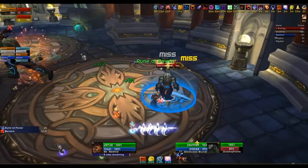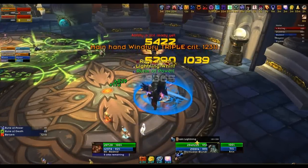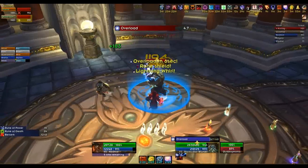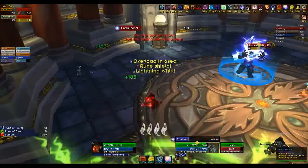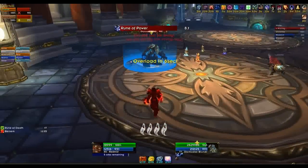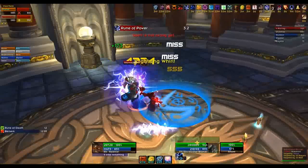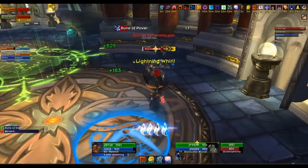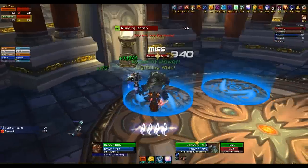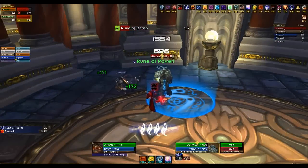When Steelbreaker dies — on normal version he's got 3 million hit points, on 25-man version he's got 10 million — when he dies, the other two bosses gain abilities. The Runemaster has been taunted away now, so once you're happy you taunt the Runemaster away. You can see it there in the background: Drazer's taking him away and holding him there whilst the DPS focus on the Runemaster.